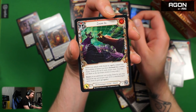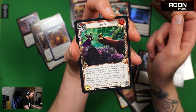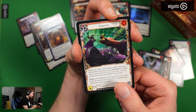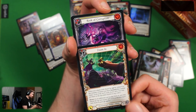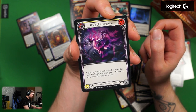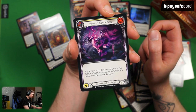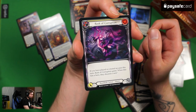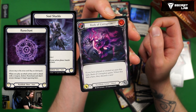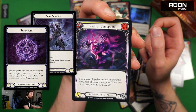Zoom In for mechanologist — when you attack with Zoom In, Opt X where X is the number of times you have boosted this combat chain. Boost is an additional cost. Five attack, two cost red. Seems pretty okay with all those opt possibilities. Reek of Corruption for rune blade action attack — three attack, yellow, two cost. If you have played or created an aura this turn, Reek of Corruption gains 'when this hits a hero, they discard a card.' Might be good but not sure if it's good enough to outright play in a deck.